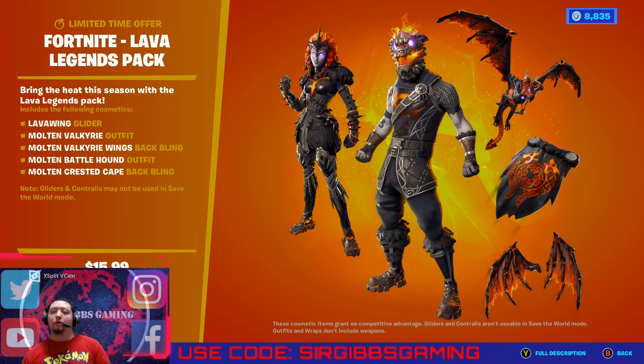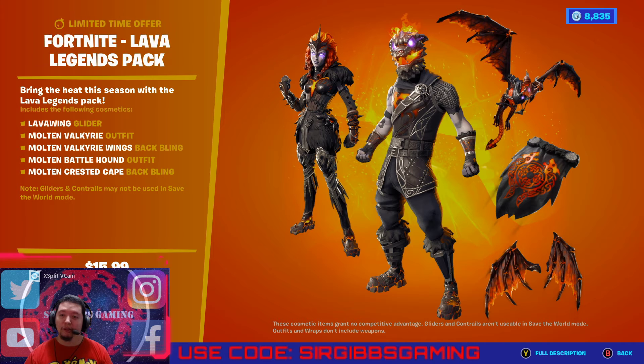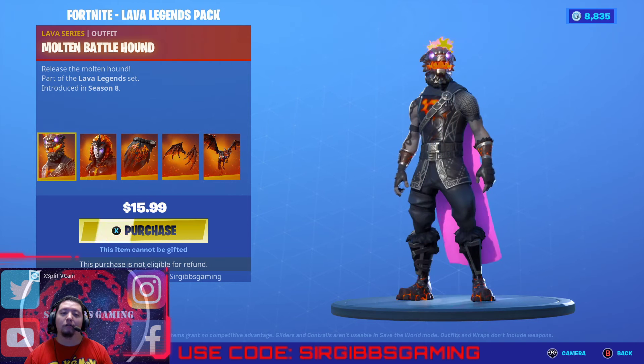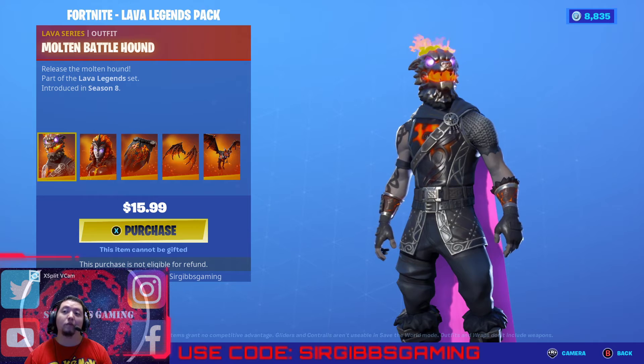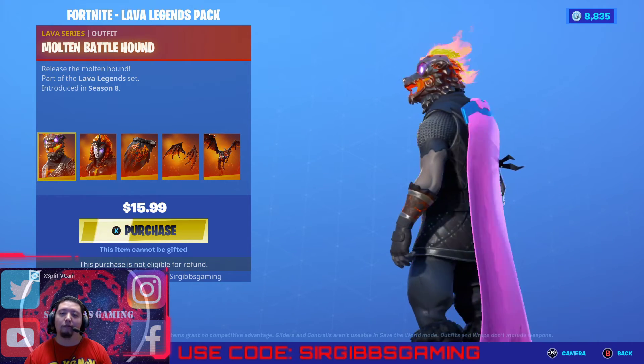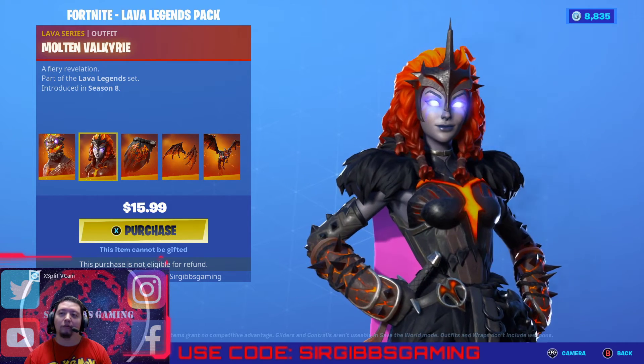And we have the best thing for last guys — Fortnite's Lava Legends Pack. If you didn't get the one before, it was pretty good too, but this one will match your set with the other one. You do have to pay money for it — that is the downside — but it's a very good pack. It's $15.99. You get Mr. Battle Hound — like the Battle Hound version but the Molten version — with fire coming out of his head.